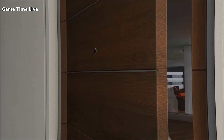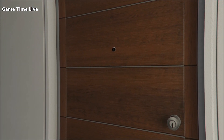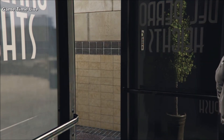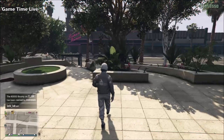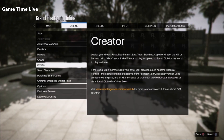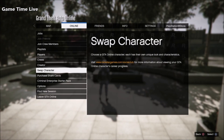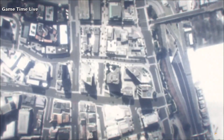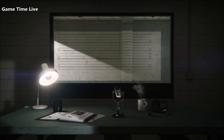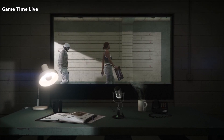Hello everyone, thank you all so much for stopping by the channel today and welcome back to a brand new outfit tutorial. In this video I'm going to be showing you two very easy male checkerboard outfits together with the white joggers. I'm going to show you the full tutorial with the outfit transfer glitch and the merge glitch involved, and how to get the end result shown on the thumbnail.